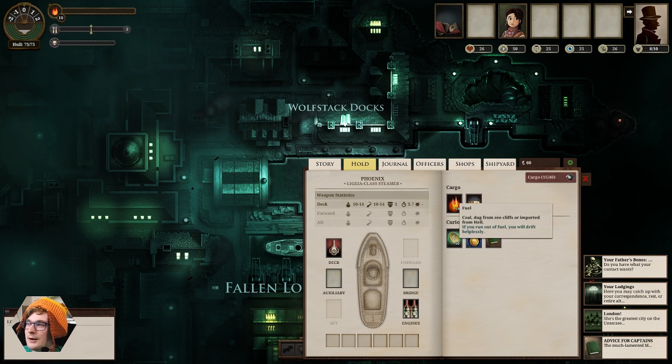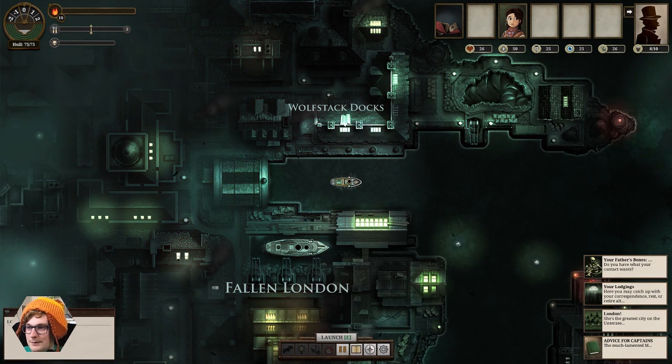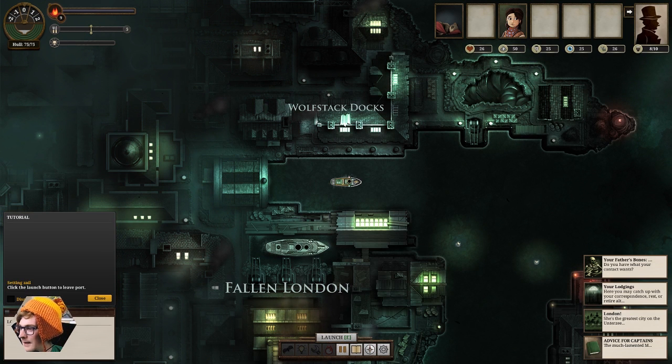Now let's have a look in our hold. As you play through, you need fuel and food — obviously to keep your crew going and keep your ship going. Echoes are your money. So I'm in unforgiving mode — if I die, I die, that's it. And there's 'advice for captains' — this is a little help guide, but you can sell it. I'm going to disable the tutorial, actually — we'll leave it on because people who maybe haven't seen this game might want to see what the controls are.